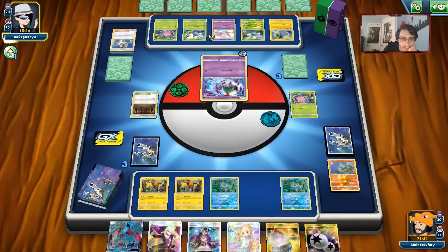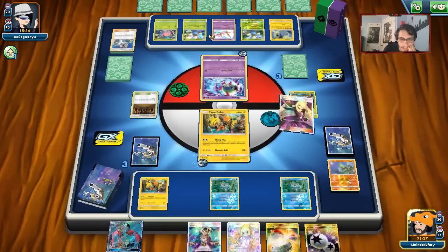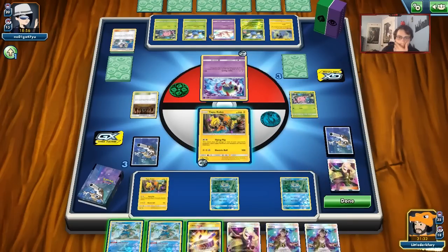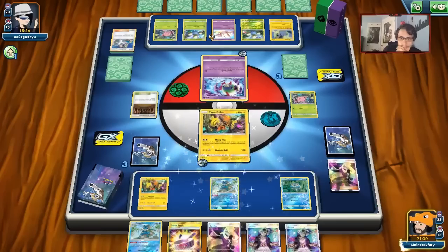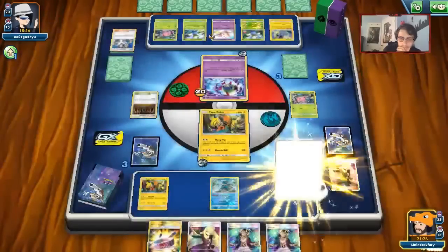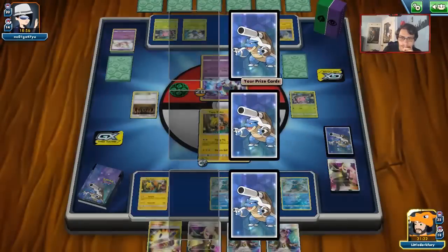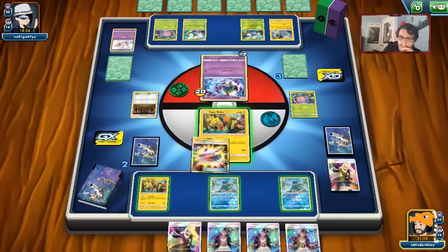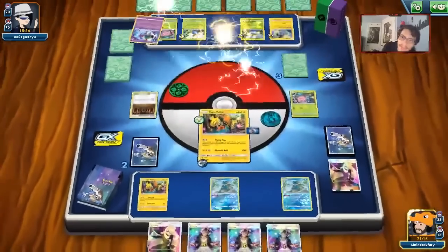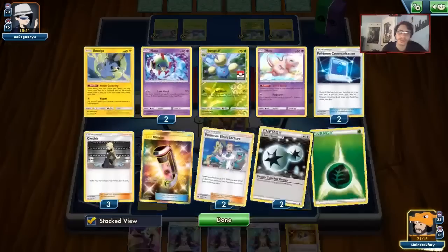We need some Frogs — we're in desperate need of some Frogadiers. We got both of them — good. Put 20 on the Mew and knock it out. Another Guzma, and we will do Flying Flip. So we win next turn — we just need two Greninjas to knock out a Jumpluff and that should be game, unless my opponent Guzmas a Frogadier.